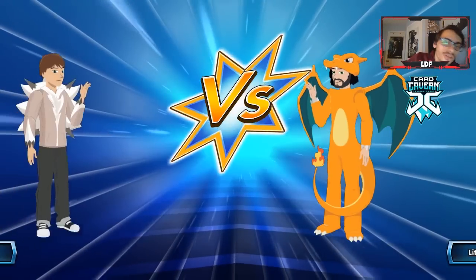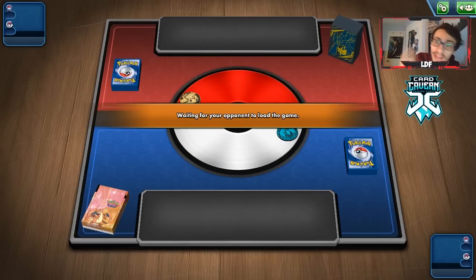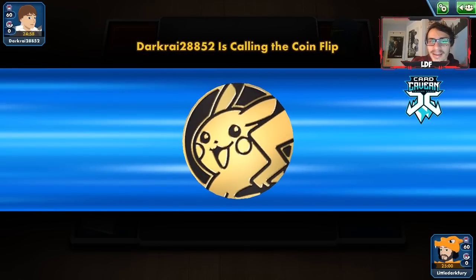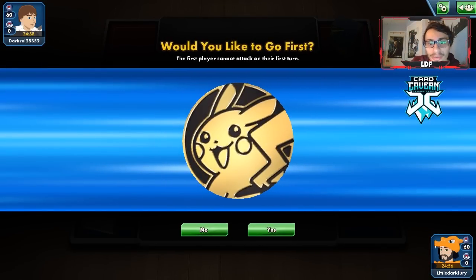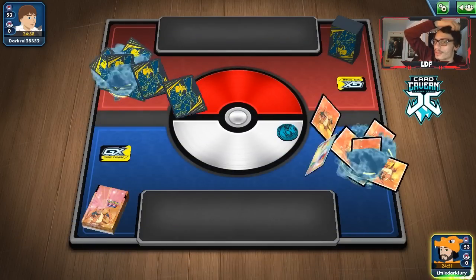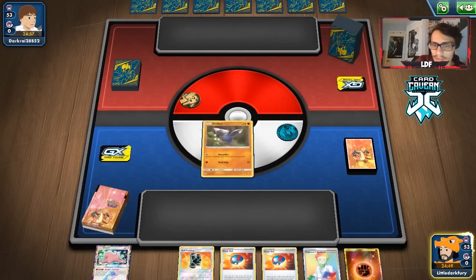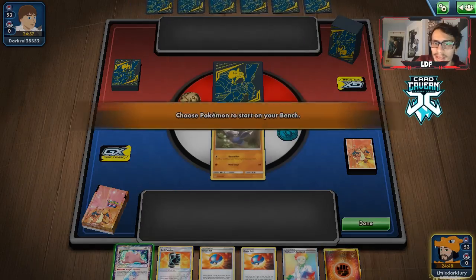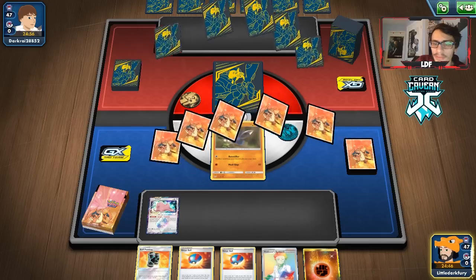Jumping into the first match with Excadrill — and it looks like we found a PikaRom game, first match right off the bat. This game probably won't last that long, maybe only five minutes or so depending on how long my Pokemon stay in the game. I think I'm going to go first so we can do a turn two Excadrill on them. We got a pretty solid hand — double Great Ball can help us maybe get some Minccinos down. This matchup is pretty good.